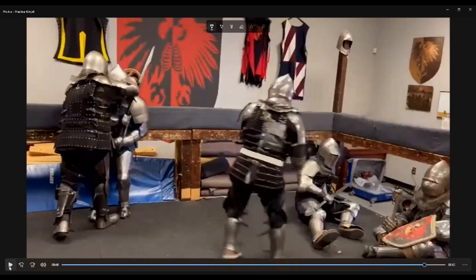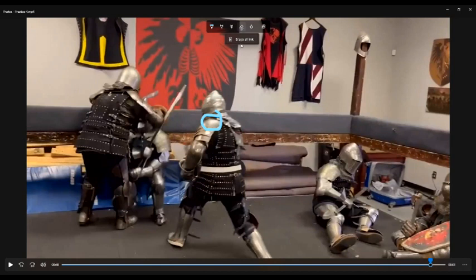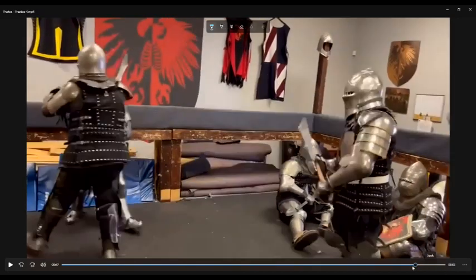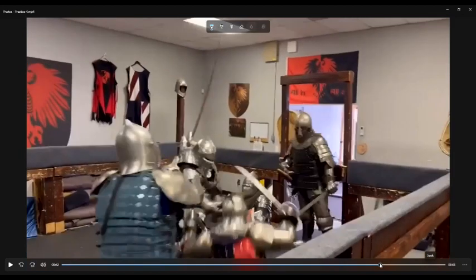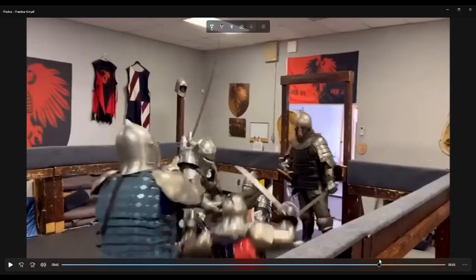At the start his shoulder is forward and at the end it's back — that means he got all of his core and his legs into it. That is the difference between a weak hit and a hard hit. The little arms swing takes a lot of effort and it's not going to hit nearly as hard. All right, see you next time.